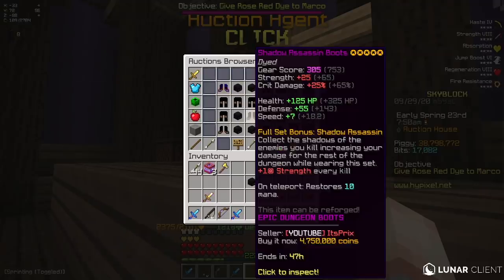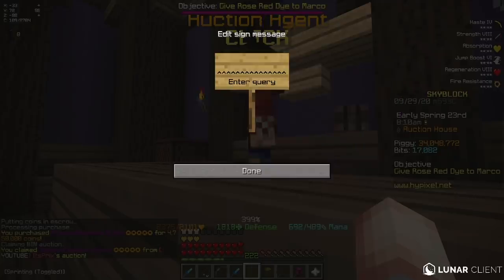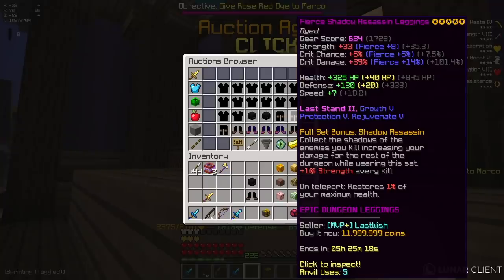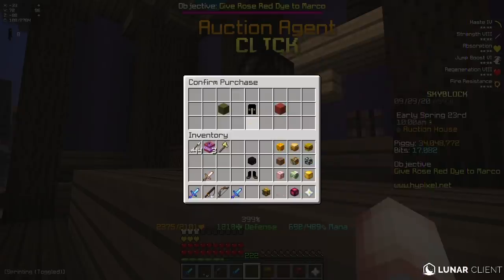5-star boots for 4.7 mil, let's buy these. But look how cool this armor looks — the helmet already has glowing red eyes. Okay, and the leggings are really expensive in comparison, so I'm going to buy this pair. It's only 4-starred, but it's 7.5 mil, which is quite good.